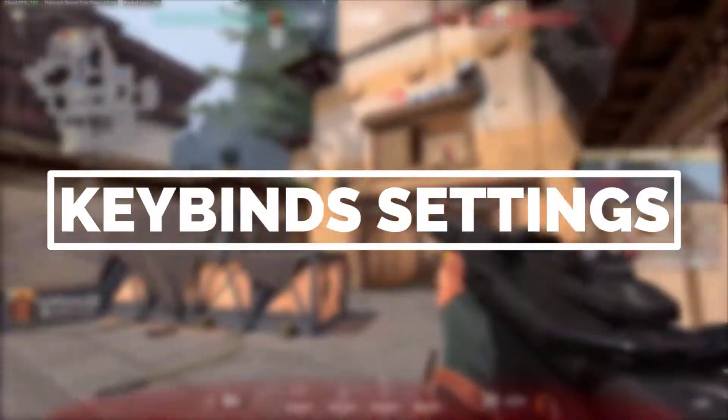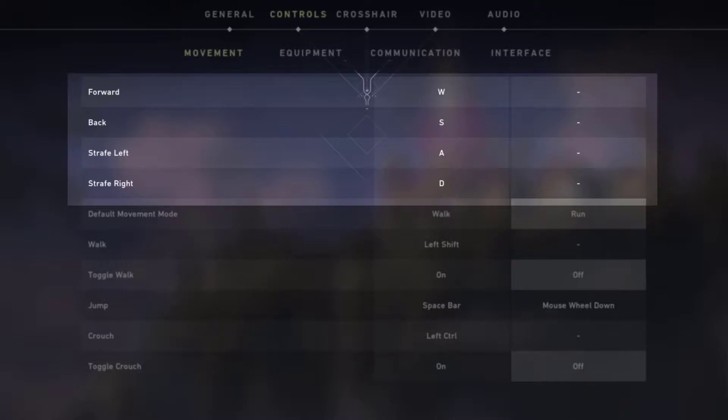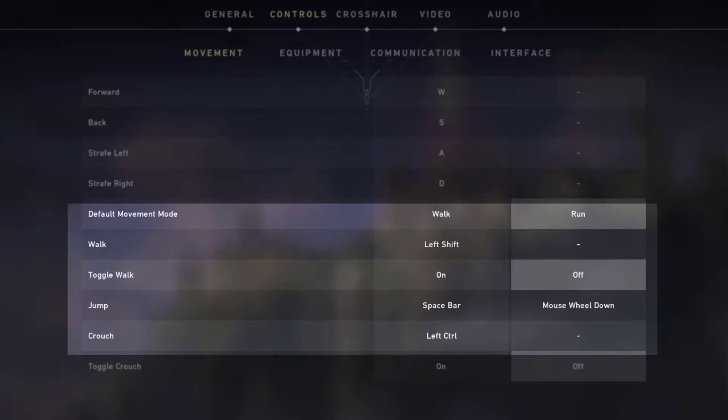Pokimane Valorant keybinds settings. Basic movement — forward, back, strafe left, and strafe right are set to default. Walk: Left Shift. Jump: Space or Mouse Wheel Down. Crouch: Left Control.